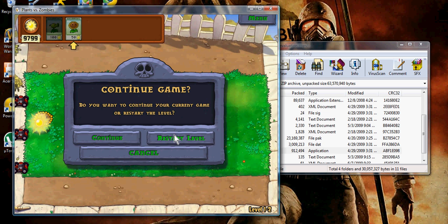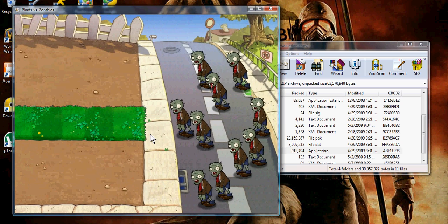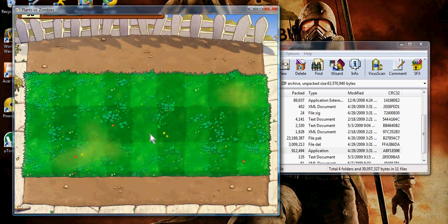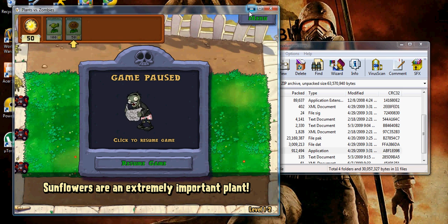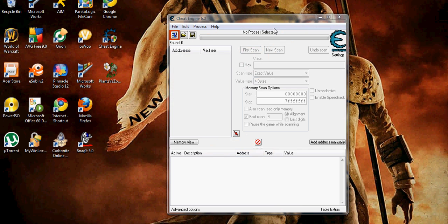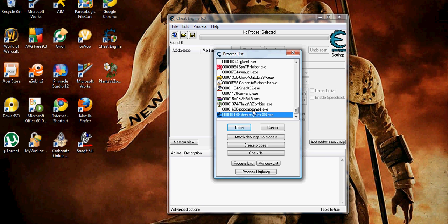You get as much as you want — just restart. Now what you do is you go over here and open up CheatEngine. Click this button right here and go to Plants vs. Zombies — the .exe file at the bottom of the list.